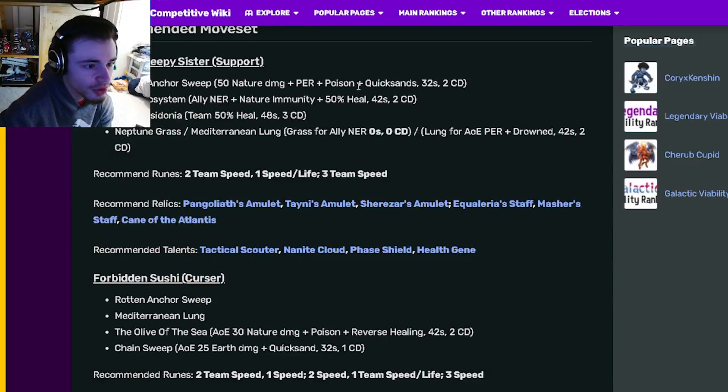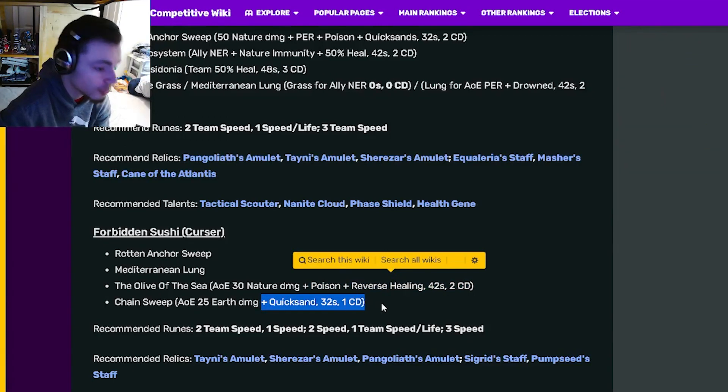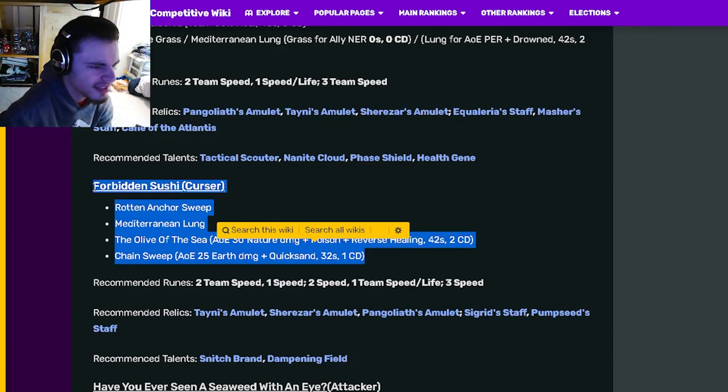We also have the curser moveset, which is going to use the quicksands move. It also is going to use the AoE PER with drown. And then it has two new moves in the poison reverse healing and the AoE quicksand. Pretty decent moveset for a curser.